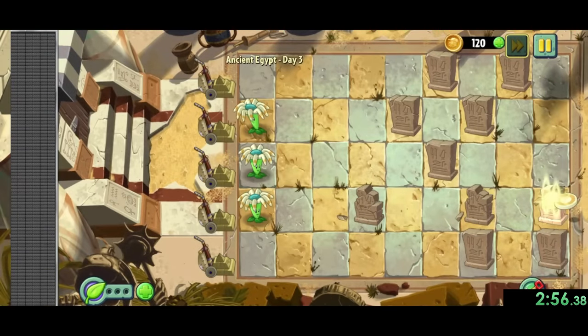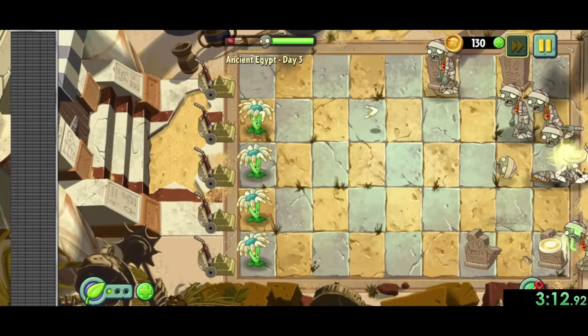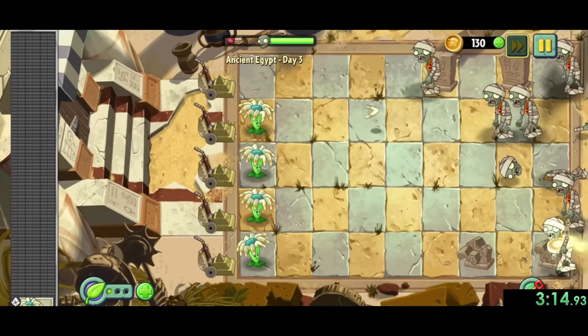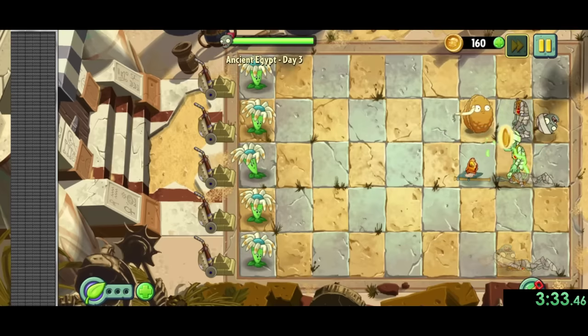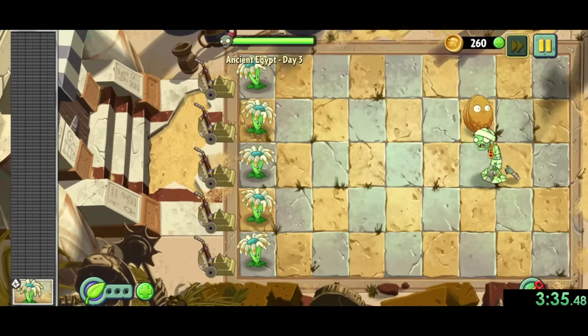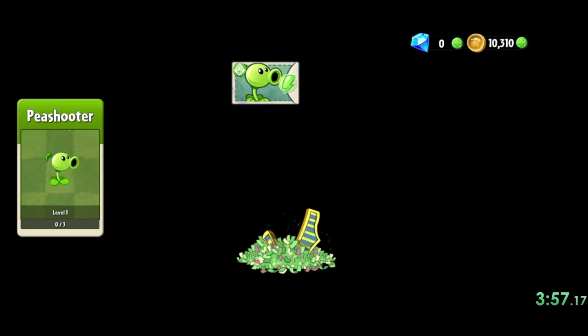Now we have Egypt 3, where the game gives us our first conveyor belt level and unlocks the boomerang. These plants are good for Egypt since they hit the entire row of zombies and can go through graves, so we want to plant them in odd lanes and use plant food when we can to finish the level as fast as possible. Victory also gives us 10,000 coins, which will come in useful later.